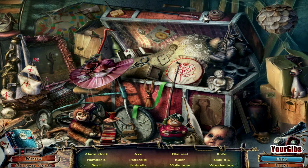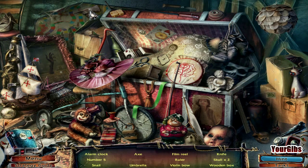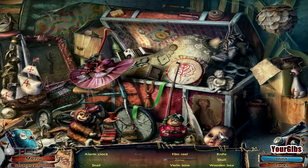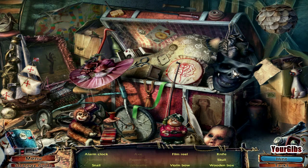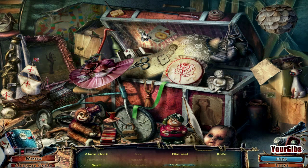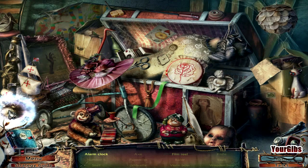Alright, we're in business. And this looks familiar — the pirate. Umbrella number five, here's number five. Do we get the crowbar? Nope. Axe, umbrella, ruler, creepy doll head, skull, film reel. Remember the hand? This is a zombie hand that moves. Violin, bow. Snail. Where's the alarm clock? We need alarm clock, a film reel, and a knife. There's the knife. Film reel is there. We'll go ahead and hit the last one. Alright, what do we get? Wooden box and a ruler.